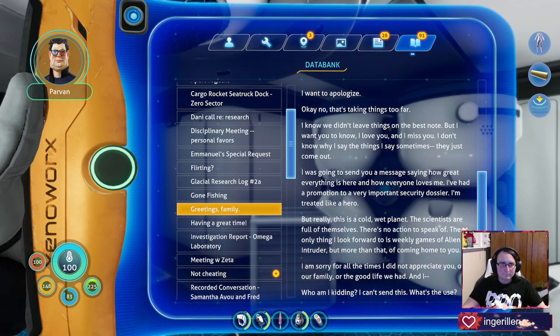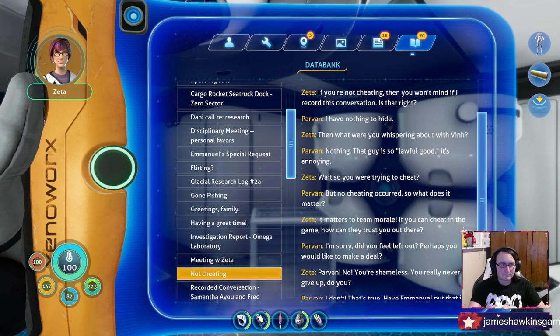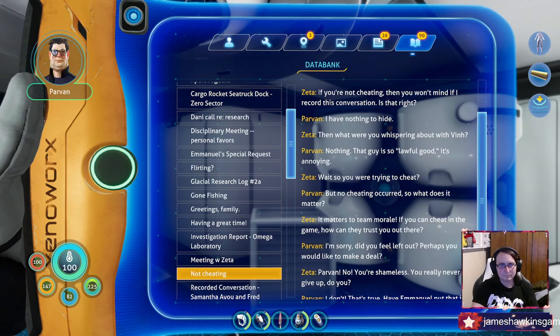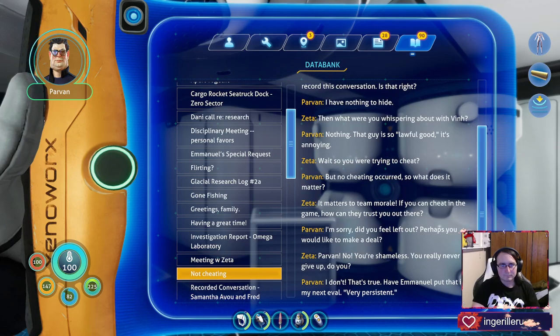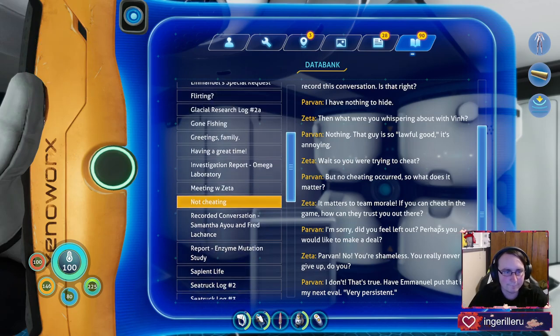Another log plays: 'If you're not cheating, then you won't mind if I record this conversation.' 'I have nothing to hide.' 'Then what were you whispering about with Vin?' 'Nothing.' That guy is so lawful good — it's annoying. 'So you were trying to cheat, but no cheating occurred. So what does it matter?' 'It matters to team morale. If you can cheat in the game, how can they trust you out there?' 'Did you feel left out? Perhaps you would like to make a deal.' 'Parvin, no. You're shameless. You really never give up, do you?' 'I don't — that's true.' 'Have a manual put that in my next eval: very persistent.'